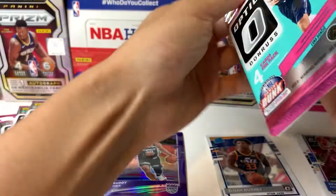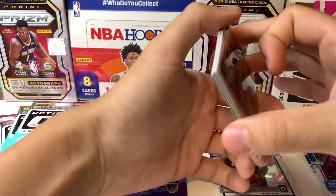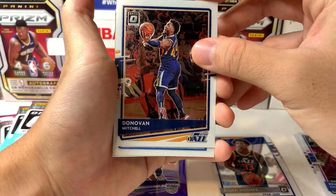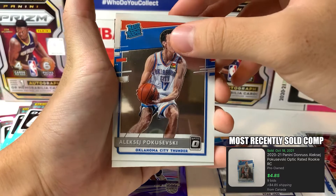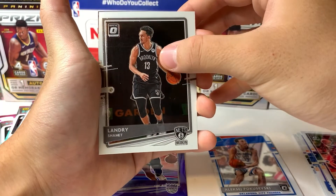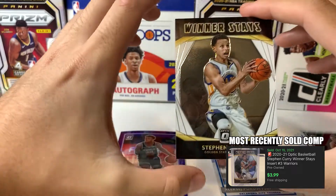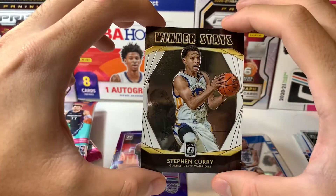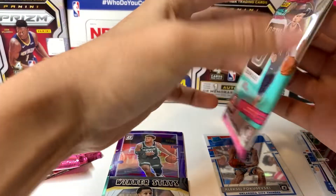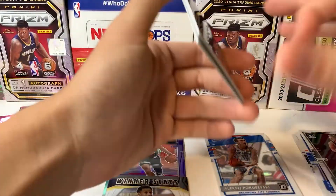I think the Lakers, when they had the chance to trade for Calculus — they should have taken Buddy Hield instead of Russell Westbrook. I feel like that didn't benefit either the Lakers or Westbrook, but we'll see how that goes. Got Donovan Mitchell, got our third rookie which is Aleksej Pokusevski — nice rookie to get. We've got Elijah Stewart, and then our second insert is going to be Winner's Stay — Stephen Curry. That's a nice card with LeBron in the back right there. Our friend Gerald likes Stephen Curry, so we don't like that card, but it's a nice card nonetheless.